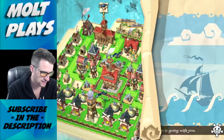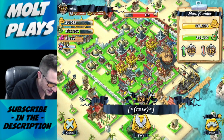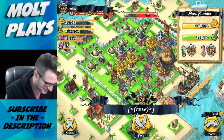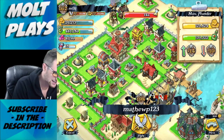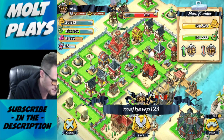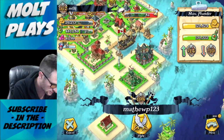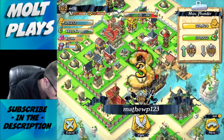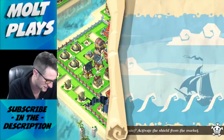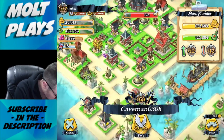All our builders are working, so let's go plunder and get some resources. On the map, one thing I noticed that's a little different and more challenging is you only have 15 seconds to make your decision. You have to decide fairly quickly whether you're going to take on a base.